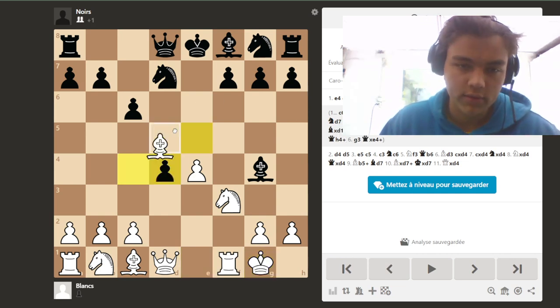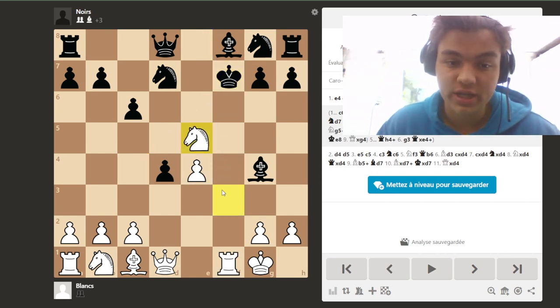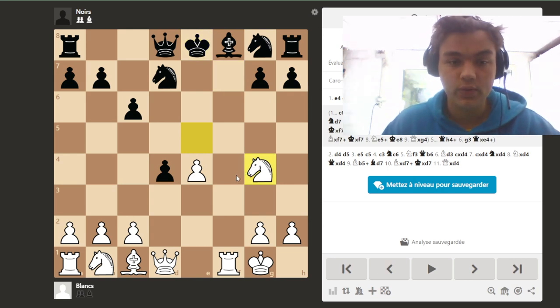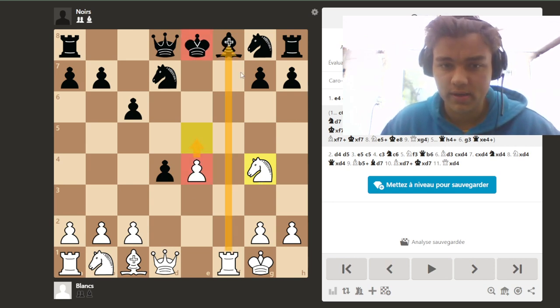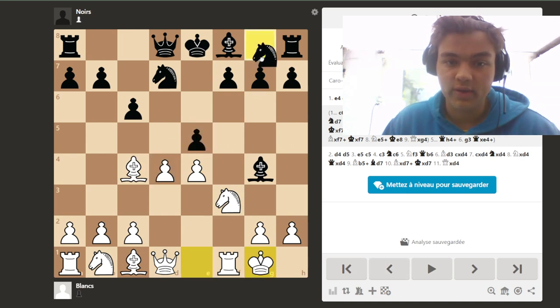Instead, we have to castle, and the threat remains the same: if Black takes on d4, then we take on f7 with check, king takes, and double check — it's just crushing. We take the bishop back with the knight and we are up on material. The king can no longer castle, we have more space, we are better developed, and it's just an easy game.